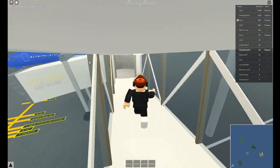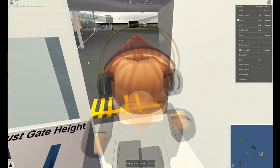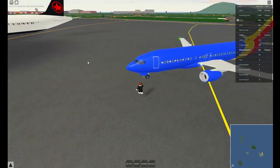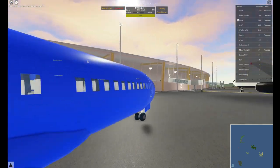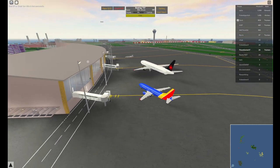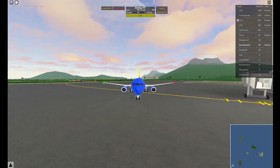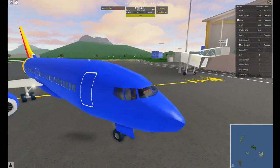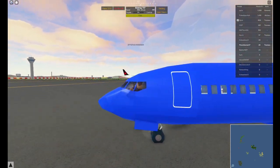My plane is waiting for me — how nice! So first I'm going to go into a Southwest Airlines 737. The other airplane, that Air Canada, is kind of loud. Anyway, Southwest is my favorite airline and this is the Boeing 737 MAX.